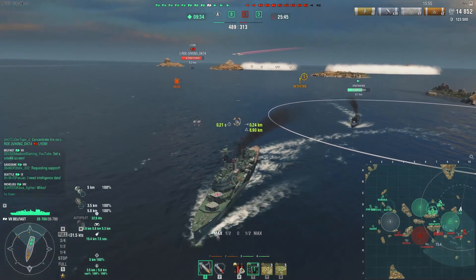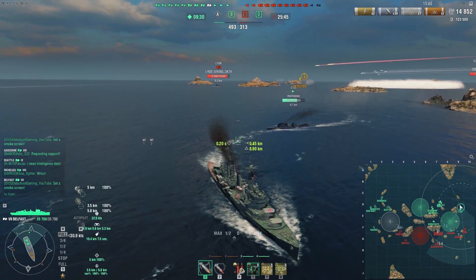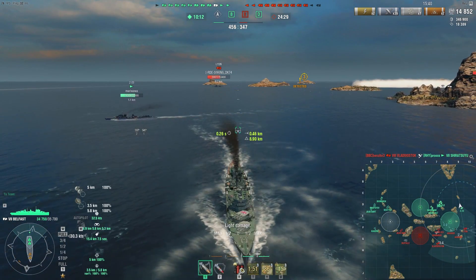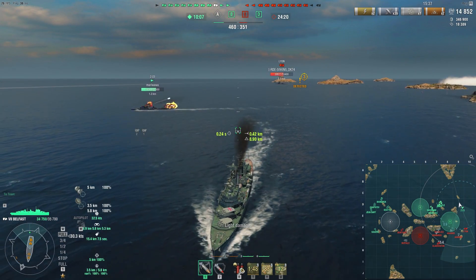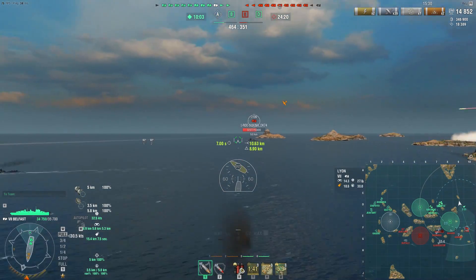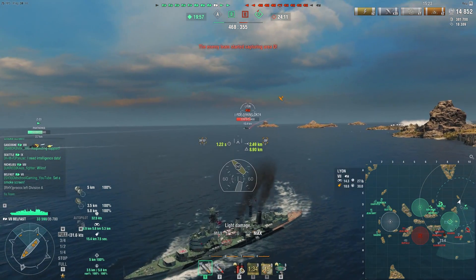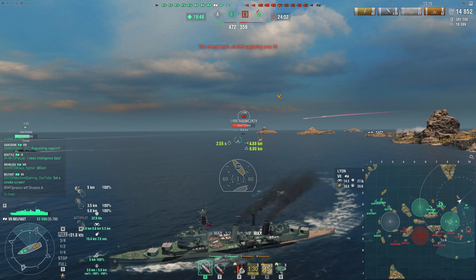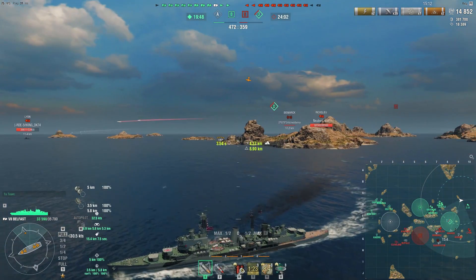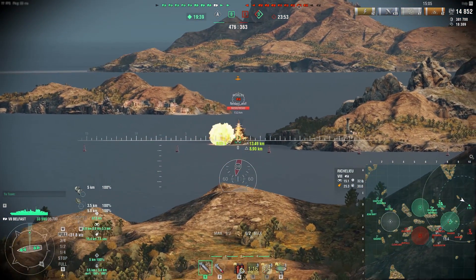I need to try and bail, negating as much damage as possible from these battleships. I also have the Richelieu and Bismarck on the other side of the cap shooting at me. Fortunately I managed to go dark pretty soon and the enemy Lyon is turning around, but we do have an enemy destroyer in the cap. The enemy team has a big presence around the cap, so I can't really push in to use my radar without getting blapped by either the Richelieu, the Bismarck, or the Lyon.